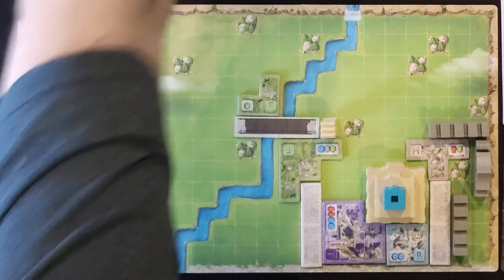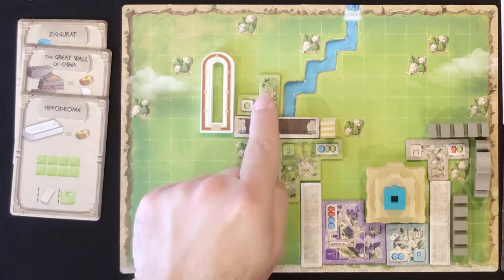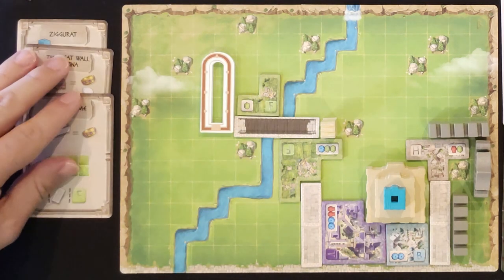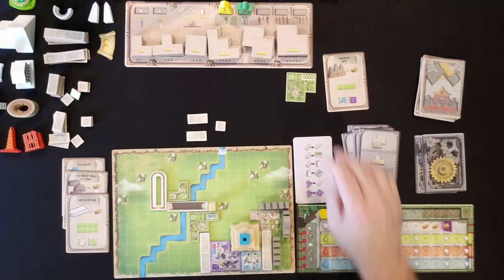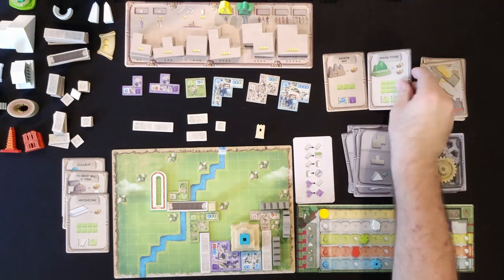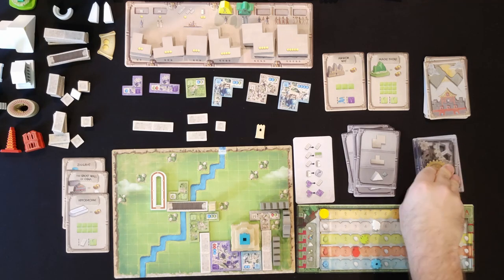I spend two on a tile, get one resource marker up, and automa takes another piece. I go straight for it and claim the hippodrome — placed here, meeting the road requirement and the green requirement. It'll be worth one point at the end of the game. Reset everything. Machu Picchu is now available if I can get another green out there.